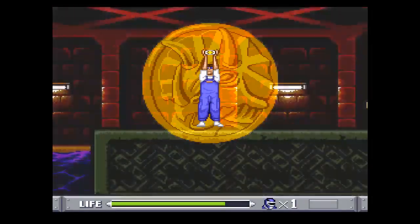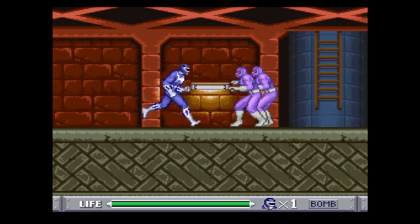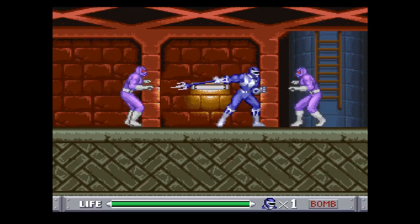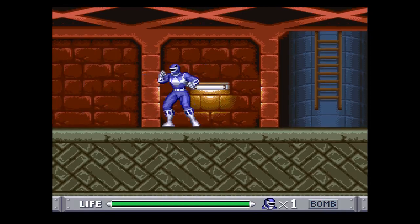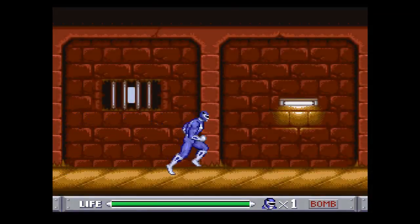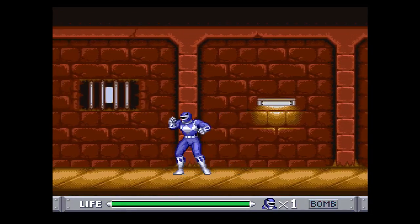The next monster is Eye Guy. One thing I forgot to mention — they use the same sprite for the red ranger for every single ranger. That's why the helmets aren't different. This is basically Jason except it's a different color. The poses are different and of course the weapons.